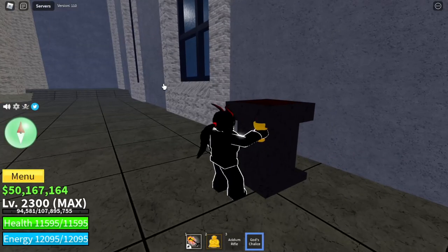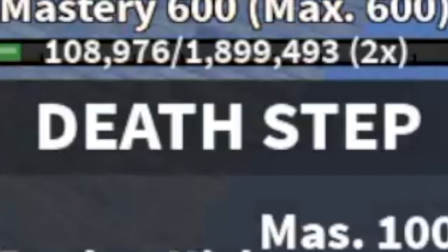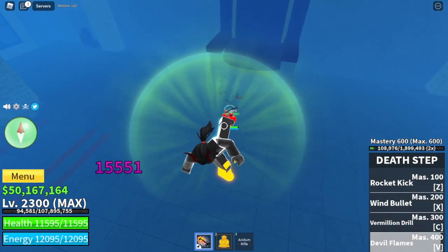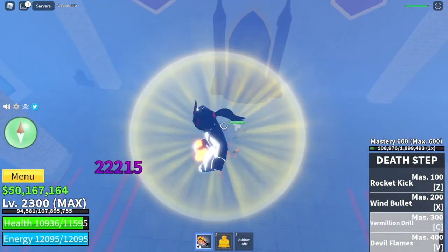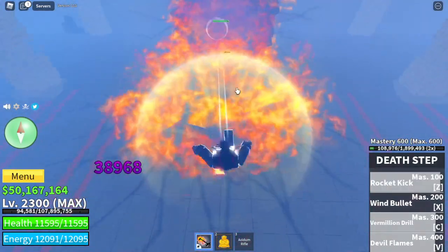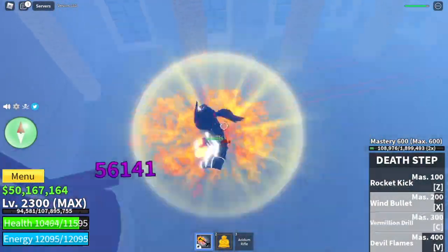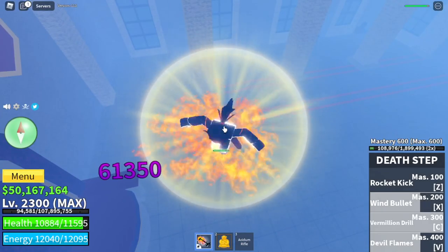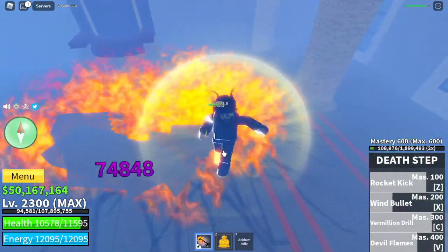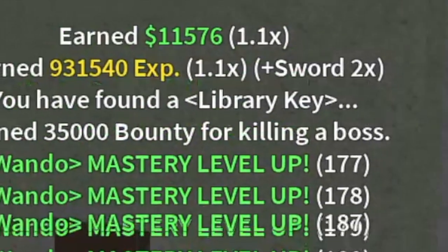Our next fight style is the upgraded version of the Dark Step — the Death Step. Just like the Dark Step, it has 4 skills. But comparing it to the previous fight style, this is OP. We have the Rocket Kick, Wind Bullet, and the very good Vermillion Drill as long as you hold your C skill. Death Step has one of the fastest M1s in the game. To get it, you need the Library Key from the Awakened Ice Admiral. After getting the key, open the Library and give it to Foyu.